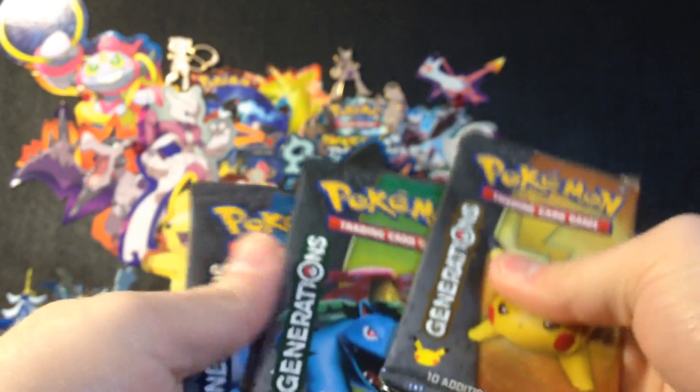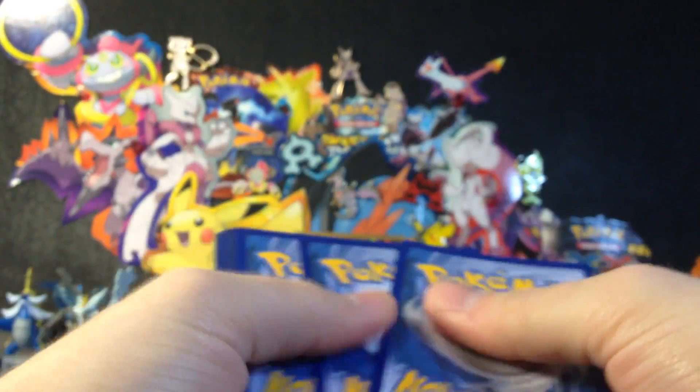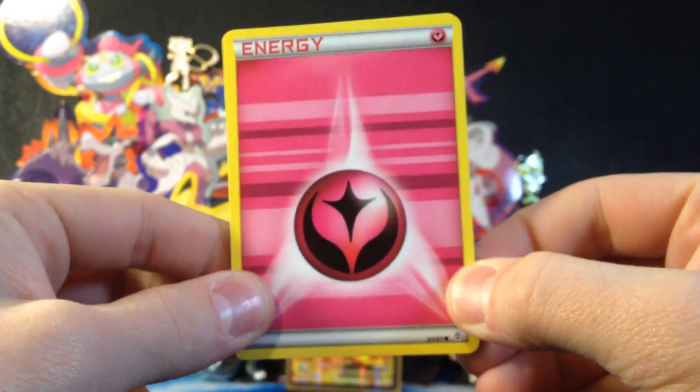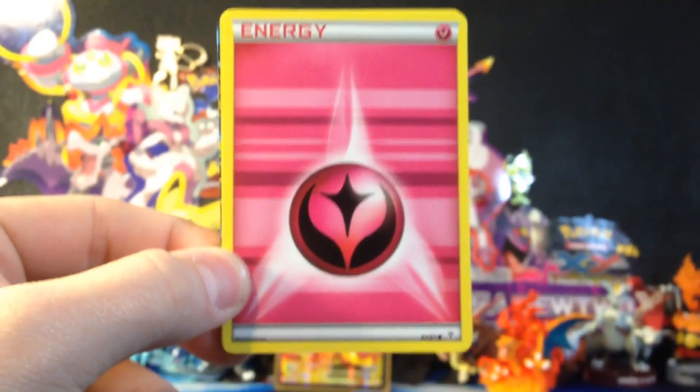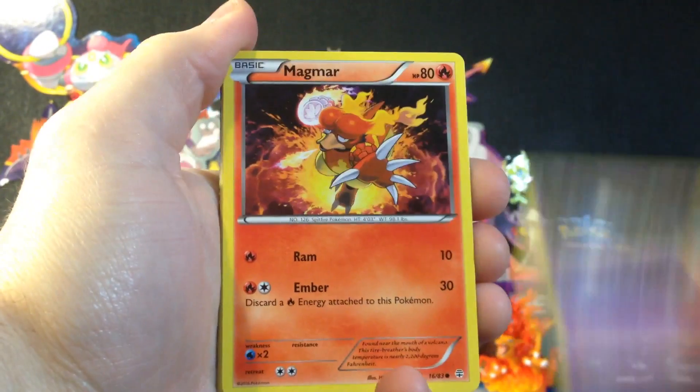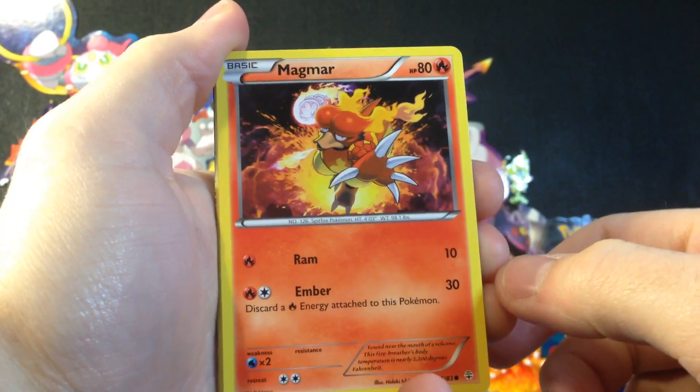I have Mewtwo — hold that up back there. Save Charizard for last. We'll go Pikachu, Venusaur, Blastoise, Charizard. Let's crack these packs open. Hoping for a Jolteon — Jolteon would be nice. So we got our energy here. Something nice coming, hopefully. Got our Magmar — that's really cool art.